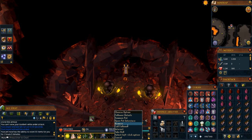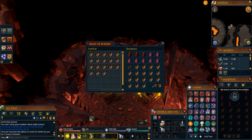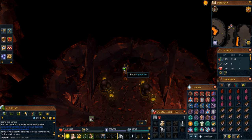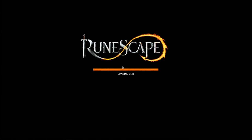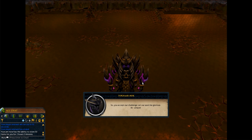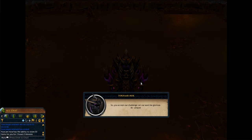Now it's finally time to enter the Fight Kiln. When getting these clips I was doing this with the absolute bare minimum — just 3 prayer renewals, some super restores, a pickaxe, and rocktails. I did this without any stat-boosting potions just to test how hard it actually is with this setup.